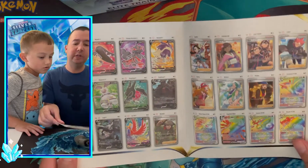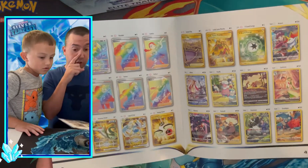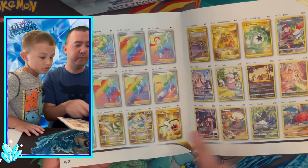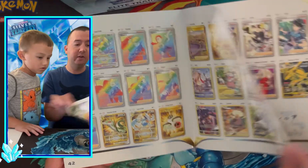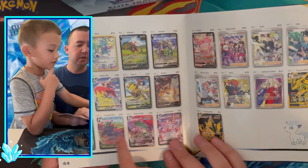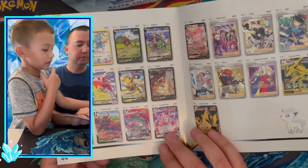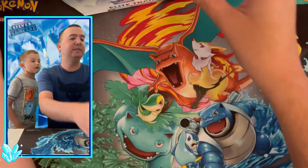Full art trainers — I always love full art trainers. There are the rainbow rares, the trainer gallery cards are back, and we've got gold Lugia and Suicune V. There's also the Rayquaza VMAX, that would be great to get. But let's get into it and see if we can pull any of those cards today.